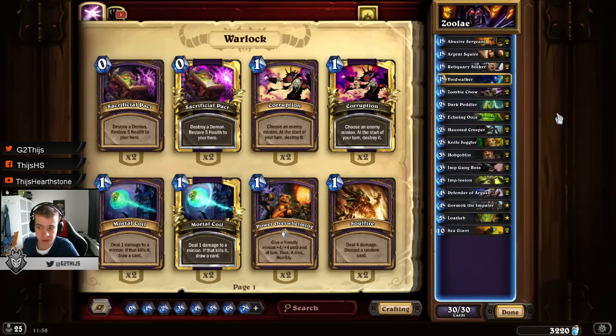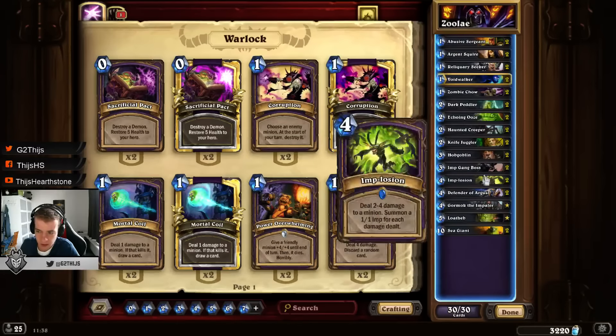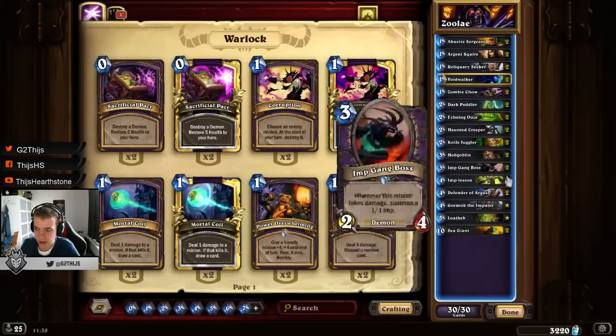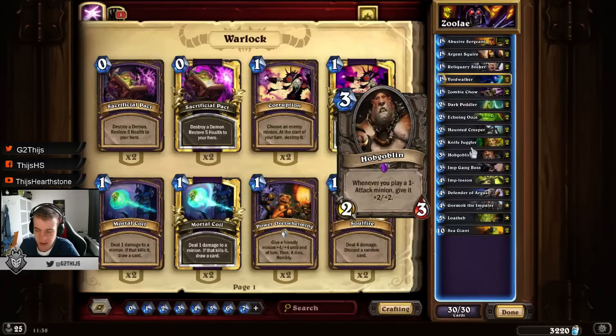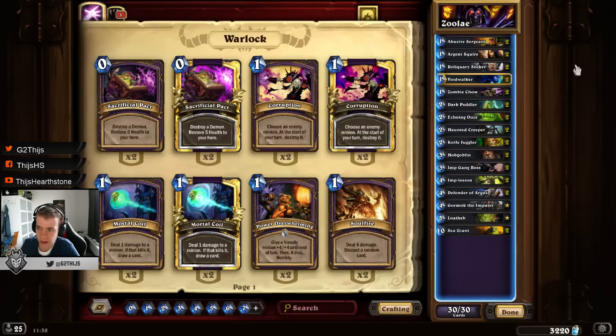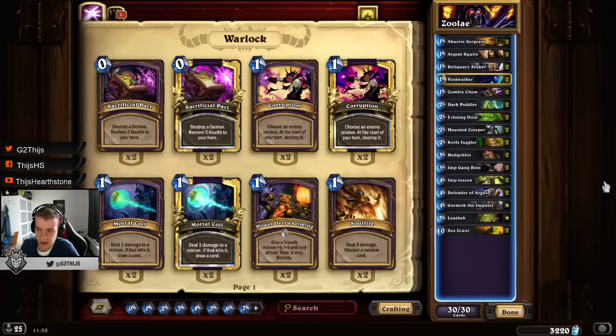I already outvalued Warriors two times on the ladder yesterday. If you just have a decent early game with your minions, you have your mid game with your Imp Gang Boss and maybe 4-drops, and then you are just setting up a Hobgoblin at turn 6 with 2 minions. Things get super problematic for them because they don't only have to kill the Hobgoblin - there are also a lot of minions they have to take care of. You play totally for value, you trade until your opponent just cannot trade anymore and he is too behind on board. That is the general strategy of this Zoo deck.